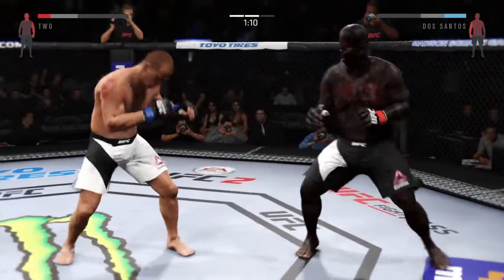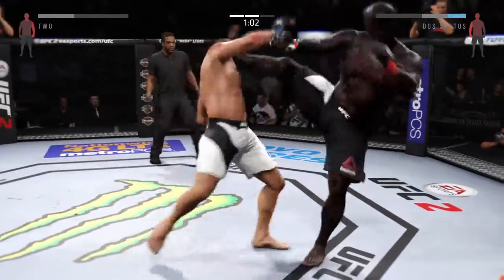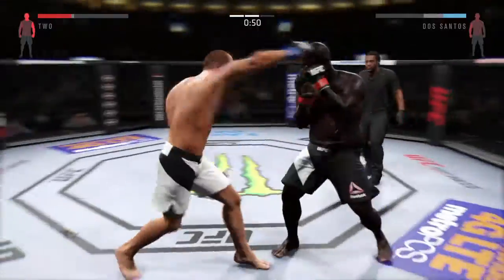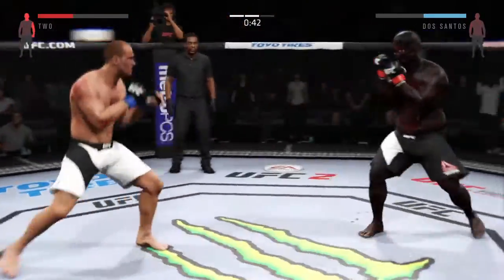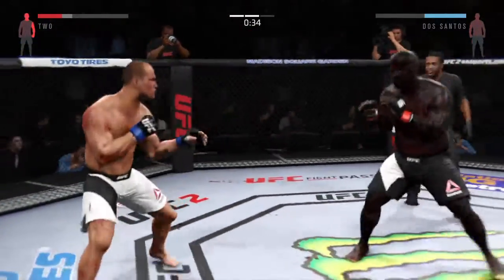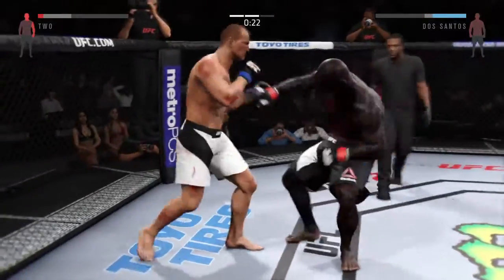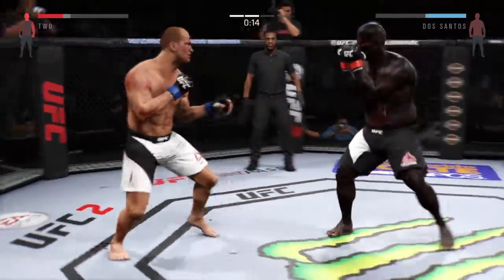Awesome caught by that inside leg kick. Nice left hook to the body — he really turned that over well. Oh my goodness! He's hurt! Beautiful hook! Cool hook! Solid jab! Head kick! He rocked him with that right hand. Dos Santos displaying his power. Nice right hand — big overhand right!